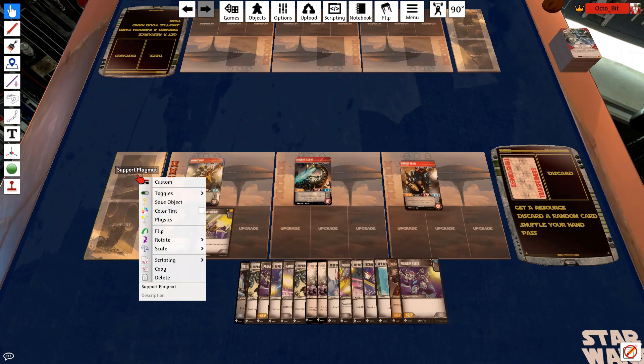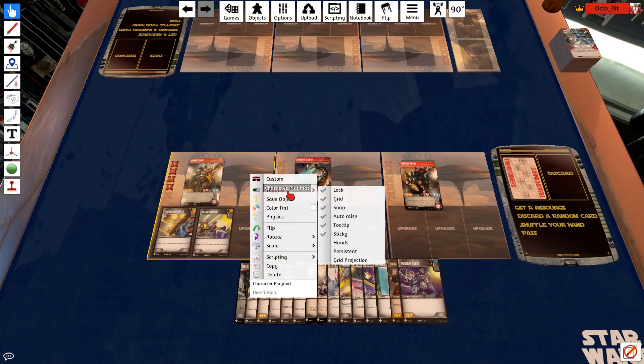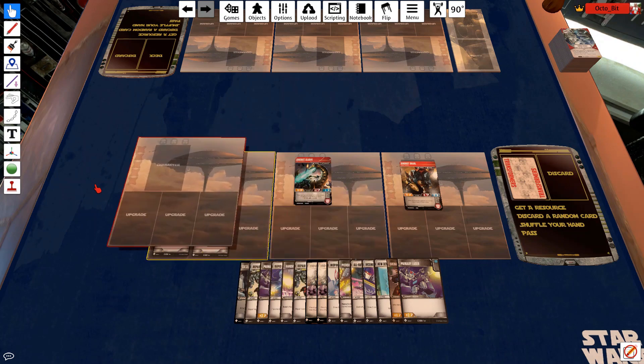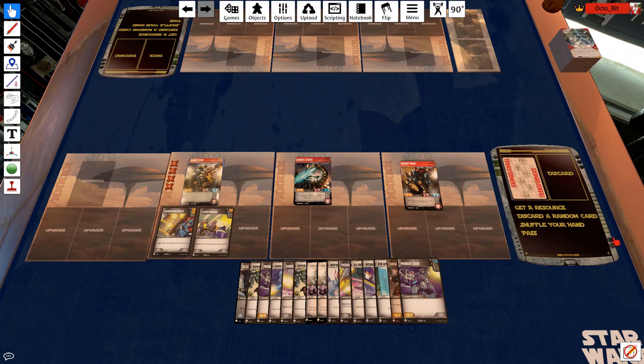If you want to get rid of or move one of these boards, right-click on it, go to Toggles, and unlock it - then you can move it. If you want to play a multiplayer game without spawning everything again, you can copy the board and stick it down, then lock them in place. You can fit four transformers in there. Anyway, enjoy - if you've got any questions, I'm Octobit on Discord, Facebook, and Steam. Don't mix Autobots and Decepticons on the same team!